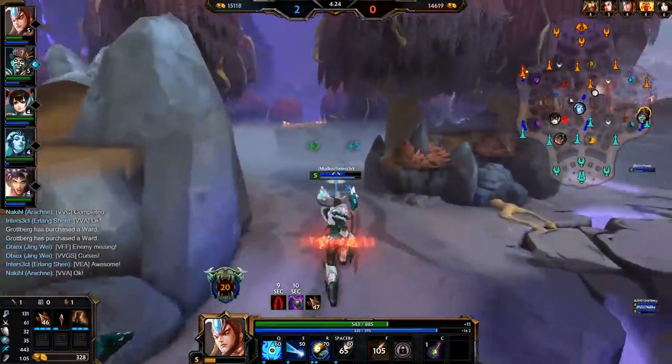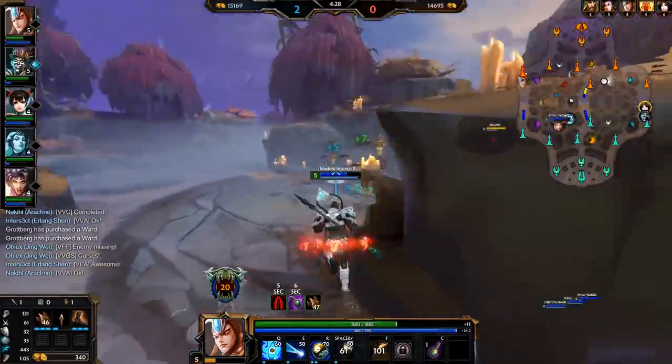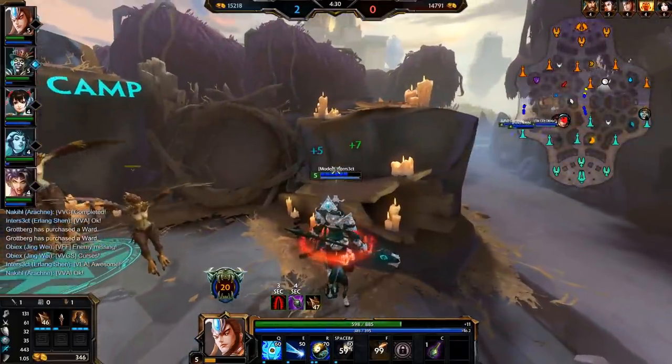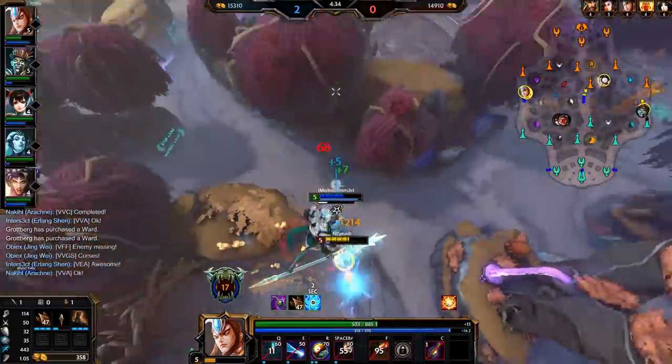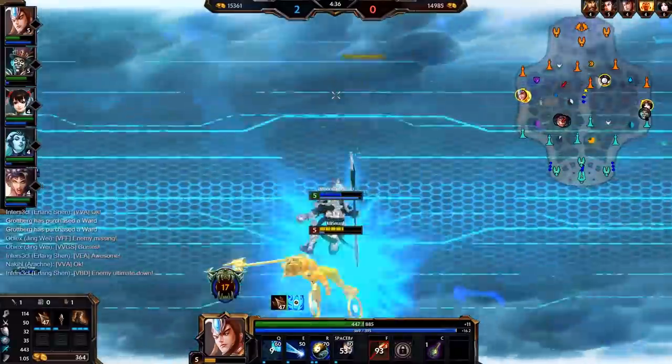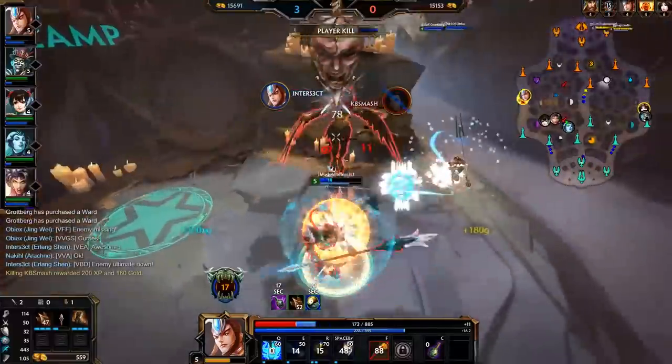So if you're looking to kill squishies, stick to flat pen, but a combination of both can allow you to deal with tanks and squishies alike. Since flat penetration applies after percentage penetration, you don't lose any effectiveness on your Obsidian Shard by also buying a Spear of Desolation. It simply calculates the Obsidian Shard penetration first and then takes the flat 15 off that value at the end.